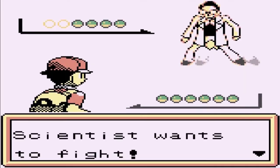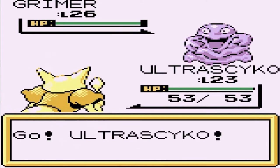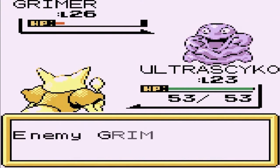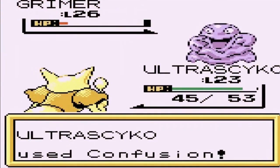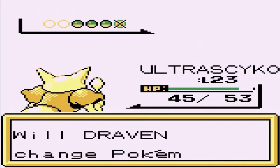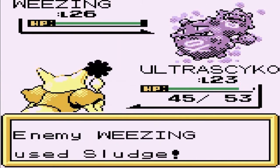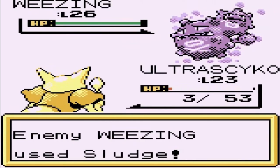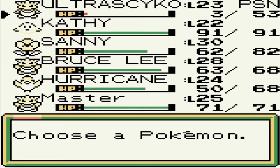Going up against a scientist, and he has Pokemon that my Ultra Psycho can go up against. Let's go straight for the confusion attack. Grimer is still alive. Can't wait for Ultra Psycho to get Recover — that would be nice. He's coming out with some poison type — wow. Confusion attack, and — uh-oh! That right there is not going to fly. He hit us pretty hard.